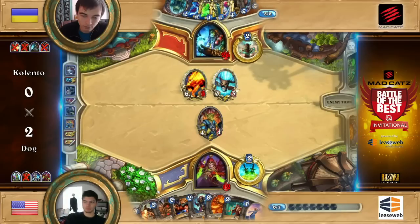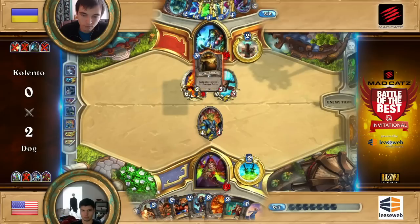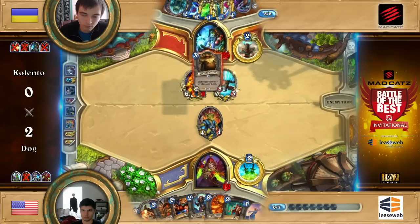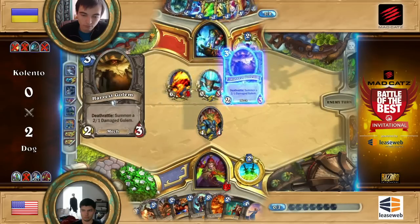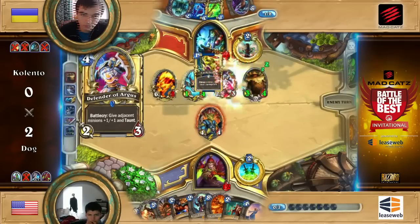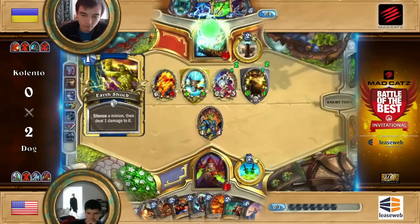And you have 26 points of life. If you don't draw the Crackle, you can just kill off the Gadgetzan. And you don't expect any burst from that deck, because as we've already seen, Dog's deck is very heavy minions — that's pretty much what he's running most of the time. So you don't expect Leroy, Shadow Step, Arcane Golem, Cold Blood, Cold Blood, Shadow Step, Cold Blood — you don't expect any of that stuff. It's going to be straight up trying to out-tempo you. And right now as a Shaman, you have the tempo, so you're not too worried.